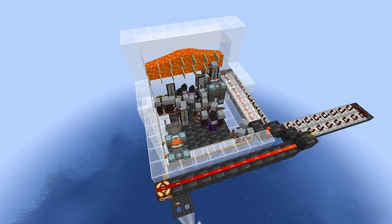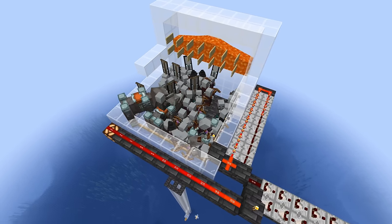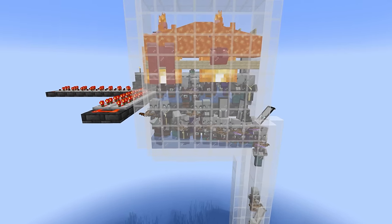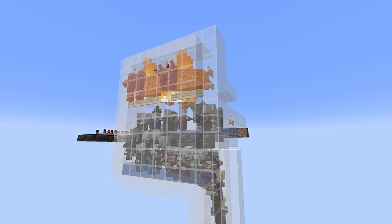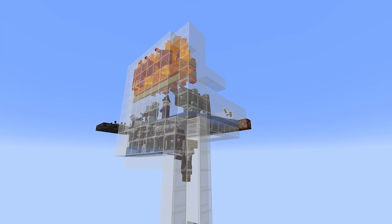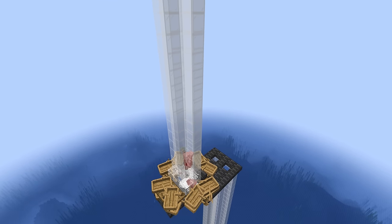Today we are looking at a stacking raid farm. This farm is going to be super easy to build — there's a little bit of redstone but it's pretty easy to understand. Not too many blocks either, and as you can see we are spawning all of the waves of the raid at once, so all the mobs come in at one time. We automatically kill the ravagers and all of the remaining mobs fall down into a clean area for us to chop up, collect their drops, and also the XP.